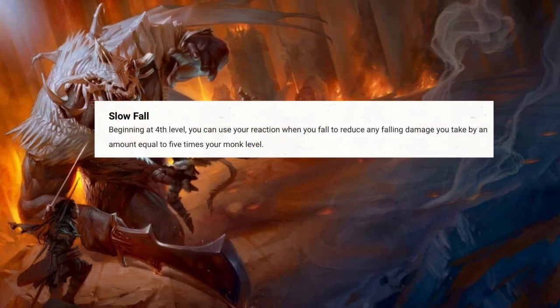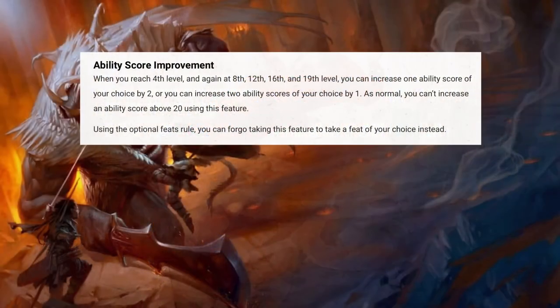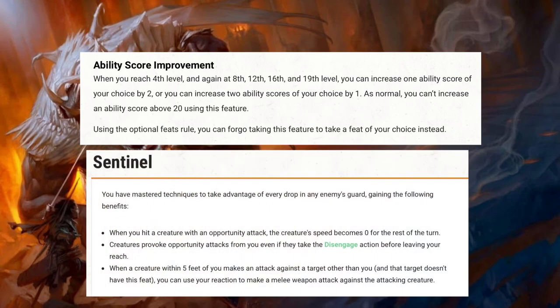At level 4, you get Slow Fall, letting you reduce falling damage by 5 times your Monk level. The scaling is nice, but this is an ability you only need on rare occasions, unless you are deliberately running up walls every turn. If the Dungeon Master is flexible, this can lead to some cool parkour moments. Also at level 4, you get a chance to increase your ability score or to gain a feat. The Sentinel feat is a good choice for the Monk, especially the Shadow Monk, as it lets you jump into an area of silence or darkness and make sure you take down your enemy without raising the alarm.